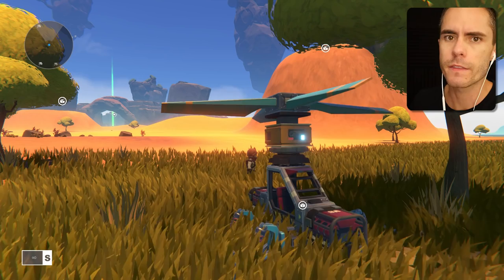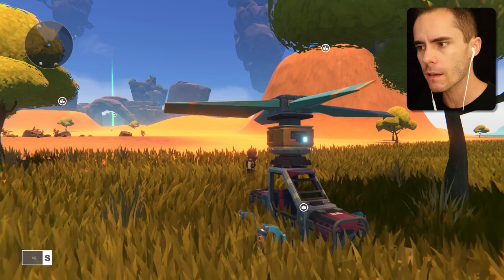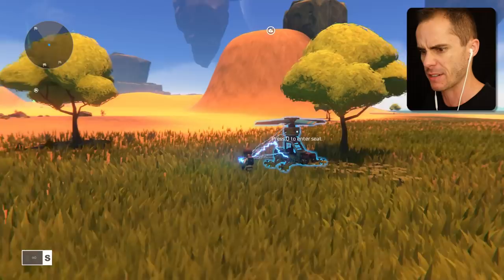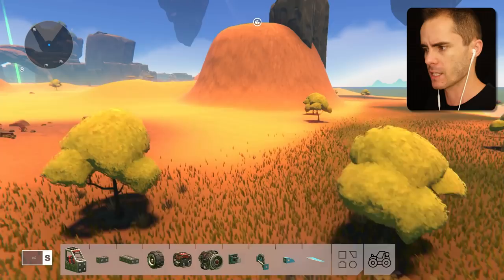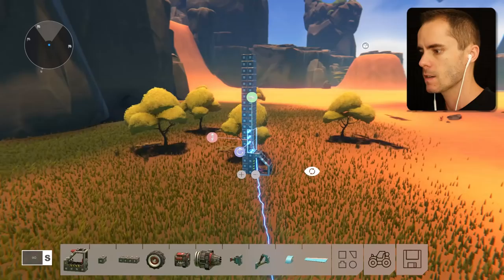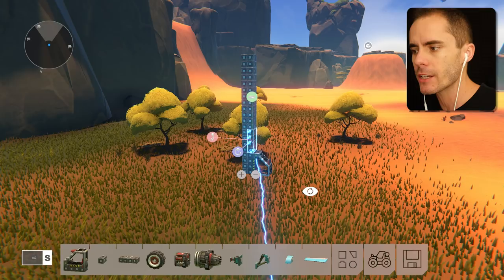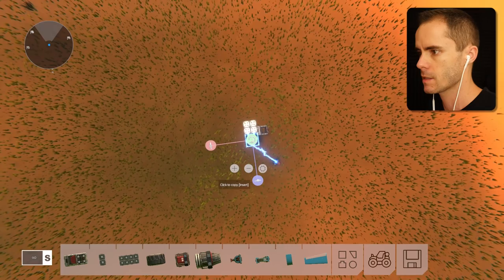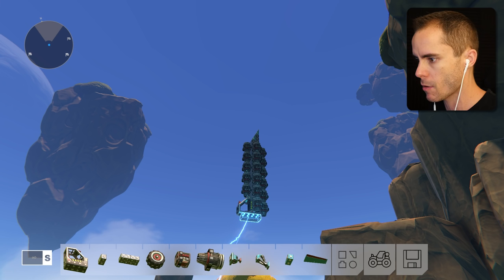I can't get this thing to work - for some reason it's just bobbing around and I've got no idea why. Let's get rid of this because I don't want to look at it anymore, and let's build a rocket. Rocket time! I don't know how well this is going to work. This is a pretty good looking rocket so far. Let's attach a whole bunch of rockets to it with jet engines. This thing needs something at the bottom so that it can stand.